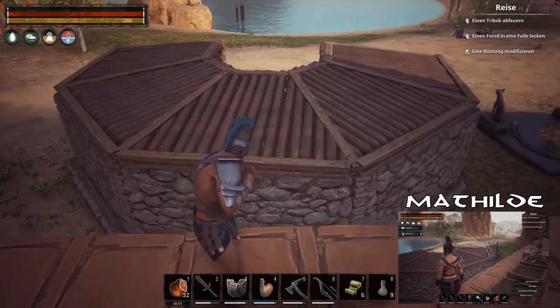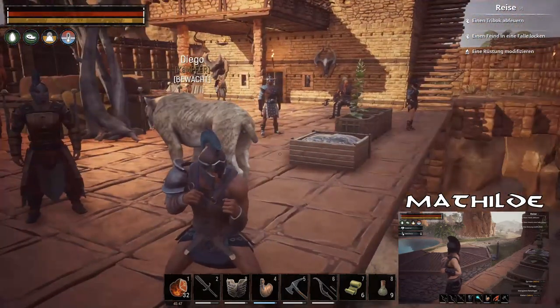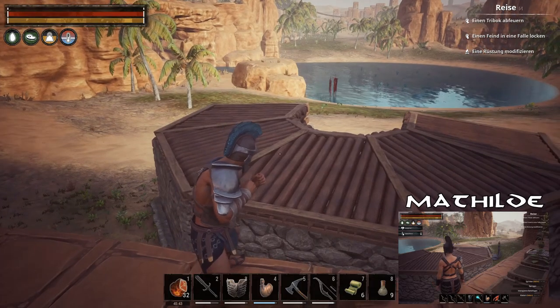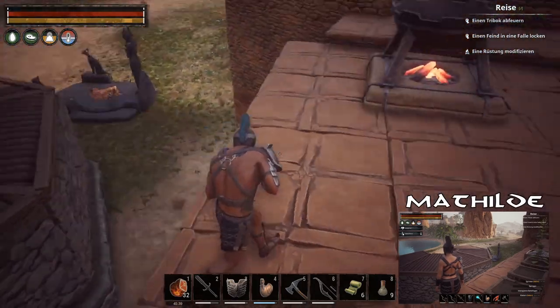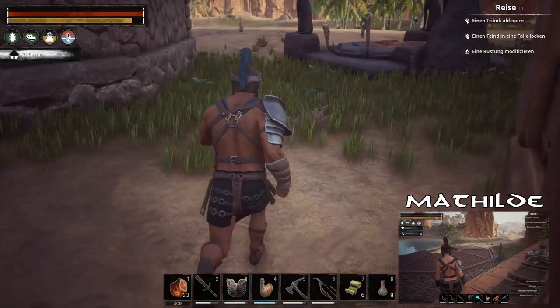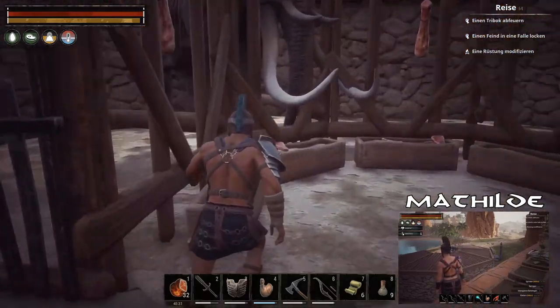Das ist die erste Frage – also in dem Ding, was hier unten schon steht, oder? Genau. Oder bauen wir da noch einen hin. Die müssen dann in diesem Ding leben, oder? Genau, die bleiben dann da. Und anstatt Mist kacken sie Gold. Wie viel willst du ungefähr haben? Erstmal bin ich froh, wenn wir eine haben.